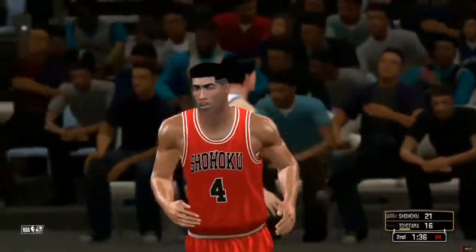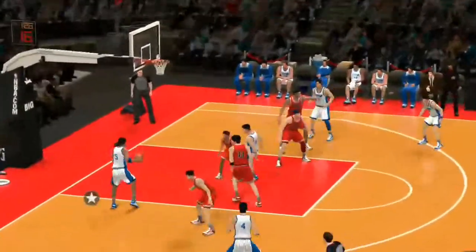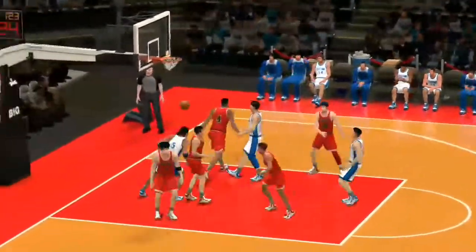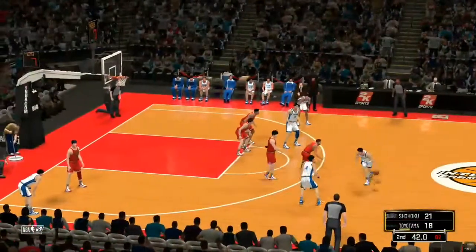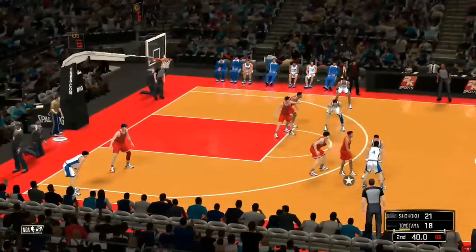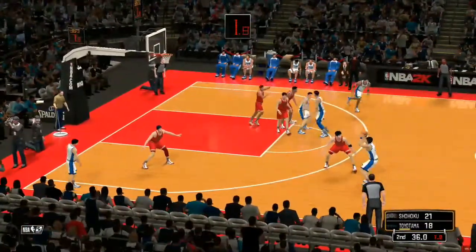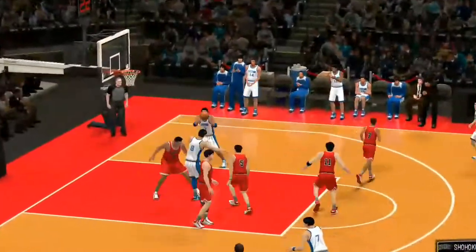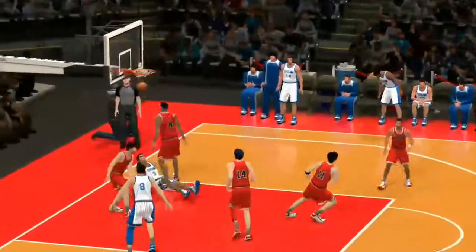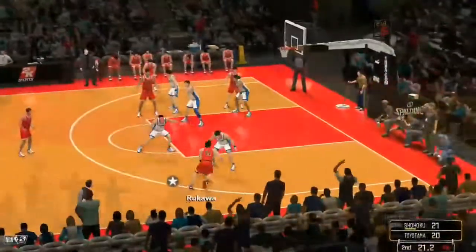Number four — an amazing finish with a hand right in his face. The defense has to make an adjustment; they've got to string together some stops, or at the very least try to force this team into some bad shots. Number five banks it in the lane — six points for him, not much separating these two teams by five.